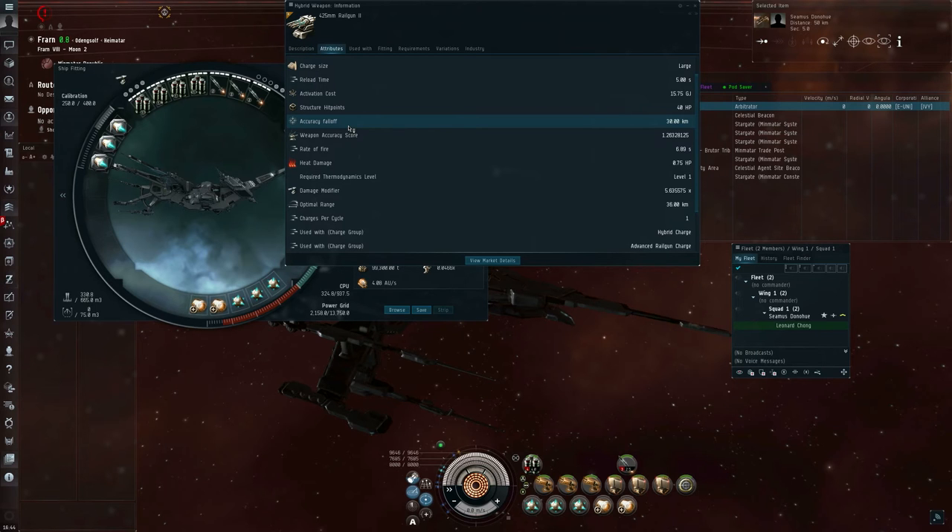For details on the hit probability calculation, I'll refer you to the EVE University wiki for turret damage. The weapon accuracy score describes the turret's ability to deal with a moving target, and as a shorthand, it's best thought of as how many milliradians per second can this weapon track a frigate. Basically, radians are a unit of angular measure — approximately one radian is about 57-point-something degrees, and there are approximately 6.28 radians in a full circle. So the higher the weapon accuracy score, the better the weapon is able to deal with a moving target.